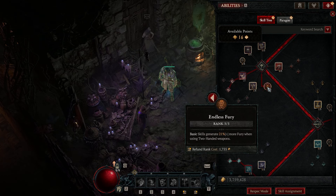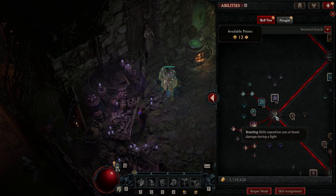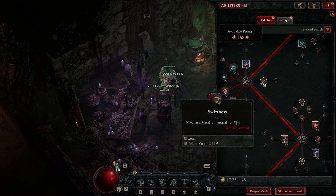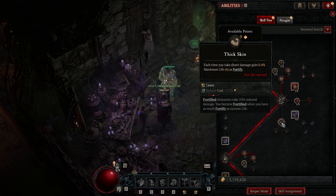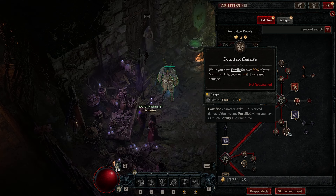With two-handed weapons equipped, Lunging Strike will regenerate Fury for us via Endless Fury. Next, dump a full three into Pressure Point — Upheaval's cone hit has a 30 percent chance to apply Vulnerable for two seconds, which is huge. Back in Brawling skills, dump a full three into Booming Voice to increase shout duration for Rallying Cry and War Cry. Then three into Swiftness for extra mobility, one into Thick Skin for survivability, three into Defensive Stance, and three into Counter Offensive for more damage.